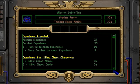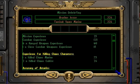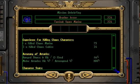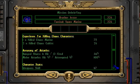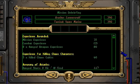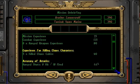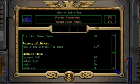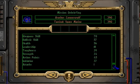Brother Jester: killed one Chaos Marine and two cultists — got an accuracy of 46% and one melee attack. No level up for you. Brother Connor Wolf: killed five Chaos Cultists, shot 18 times, hit eight for an accuracy of 44%. No level up for you either.